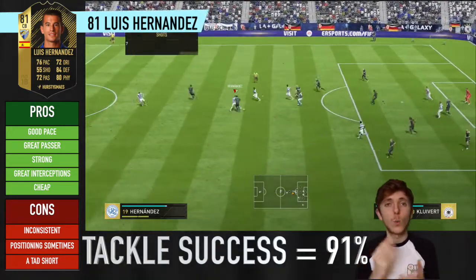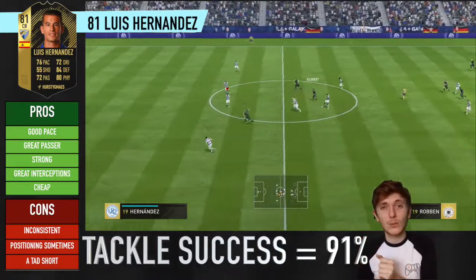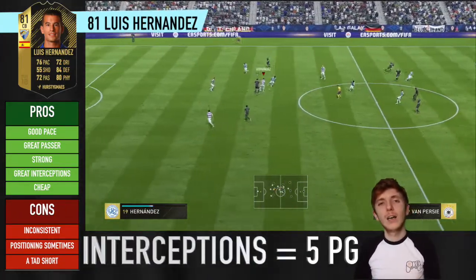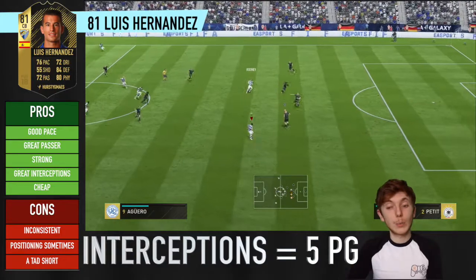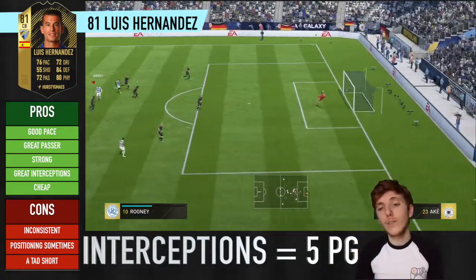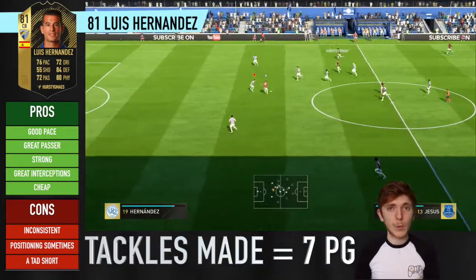13,000 coins — worth it, 100% worth it. This card for 13k is brilliant. Makes great tackles, at around a 91% tackle ratio, so roughly 91% of tackles made. Looking at the PG stat — that's per game — he averaged 5 interceptions per game and 7 or 8 tackles per game, which is brilliant. That's really, really impressive and I'm very, very happy with that.